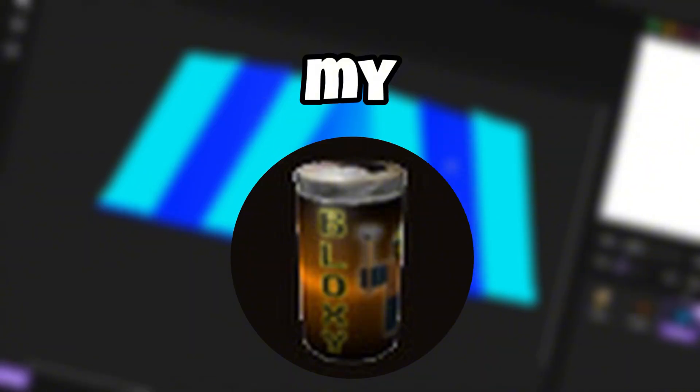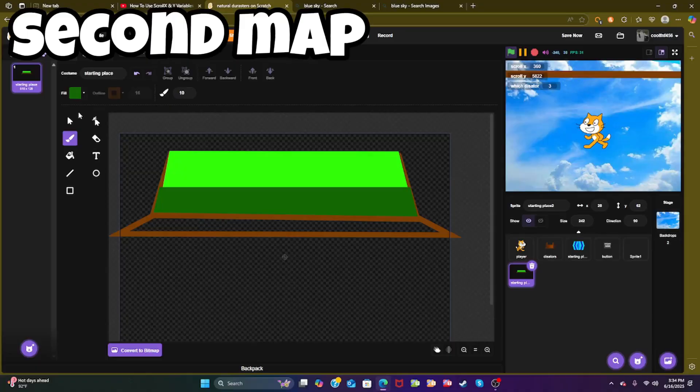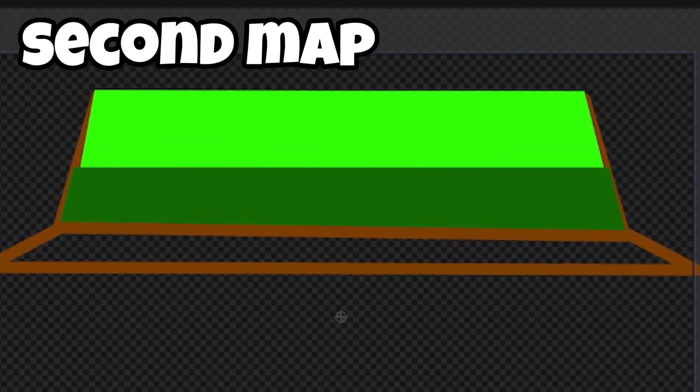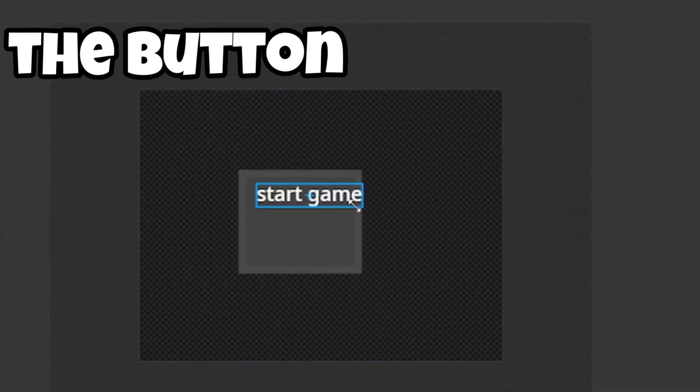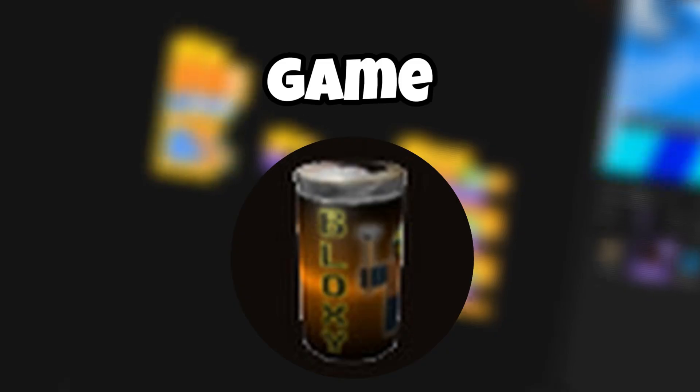Another thing you need in natural disasters is of course the map. The first map is the lobby, basically where you spawn. The second map is where the disasters hit you. I also made a button so you can go from one map to another.